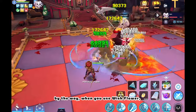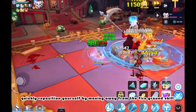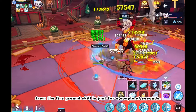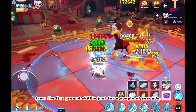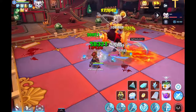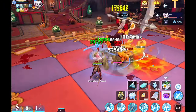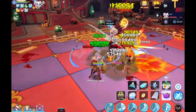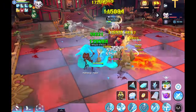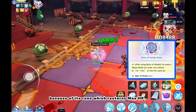By the way, when you use Wish Flower, quickly reposition yourself by moving away from the Fire Ground skill, so the damage that you will receive from the Fire Ground skill is just for a couple of seconds. Use Echo of Petals for sustain, because of its rune which restores max HP.